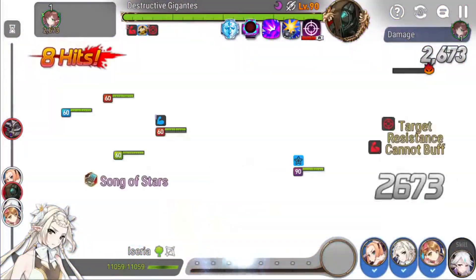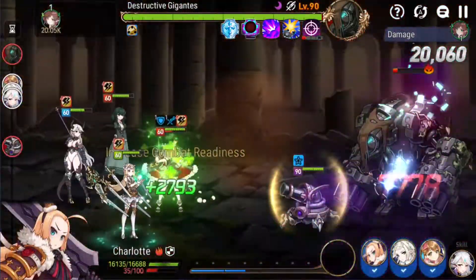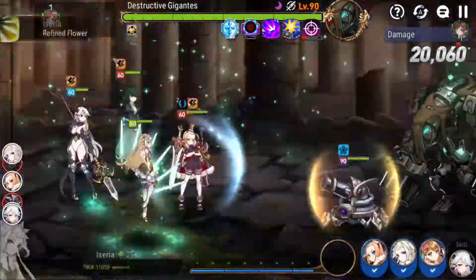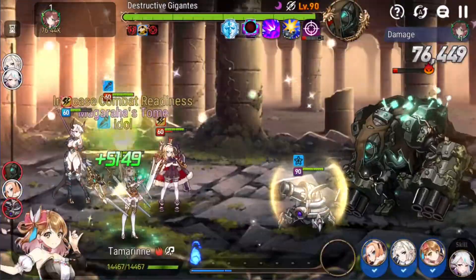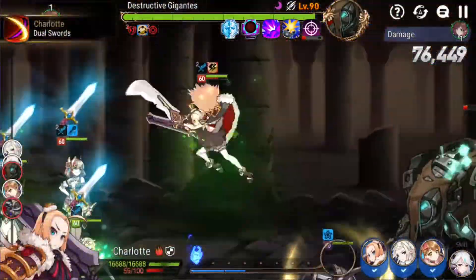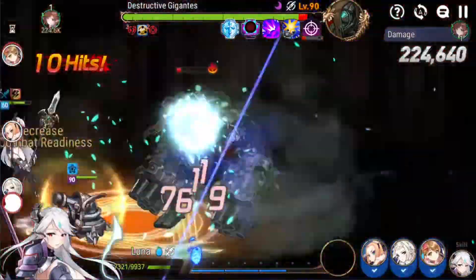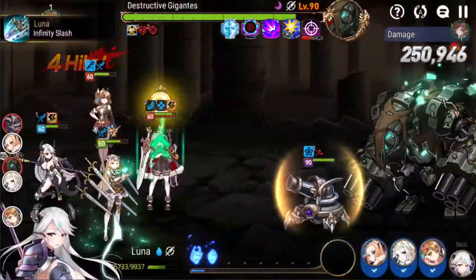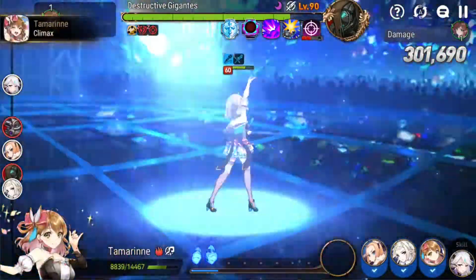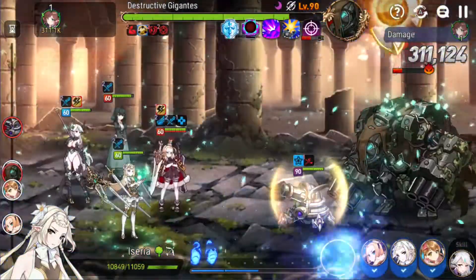Welcome back. Today — I know I just put out a video about a Destructive Gigantus auto team — but if anyone watched it, I was talking about how problematic the Myceria/Tarma/Lilias thing was with needing resistance and needing a unit that gives heals on S1, like an archer or something. Well, I found a solution for that.